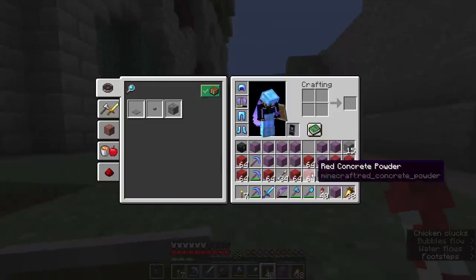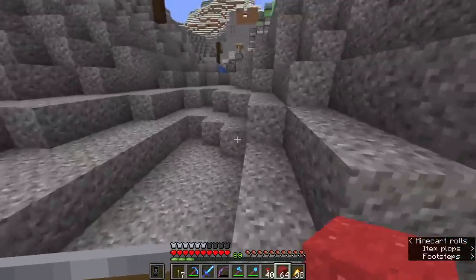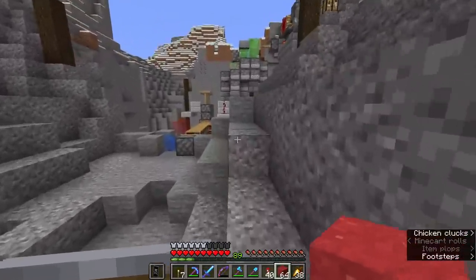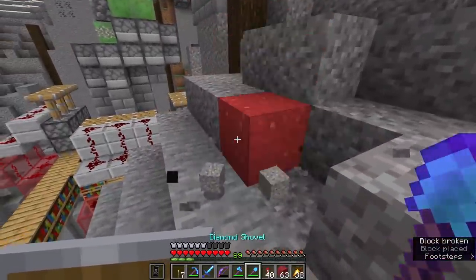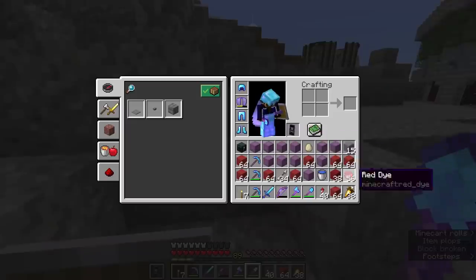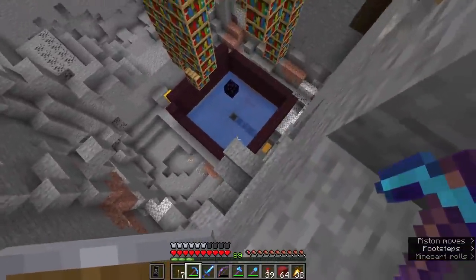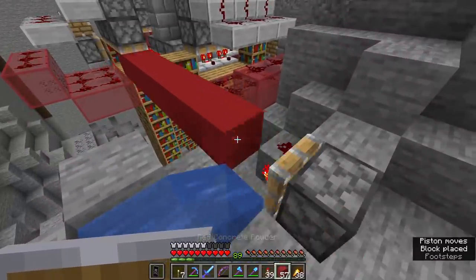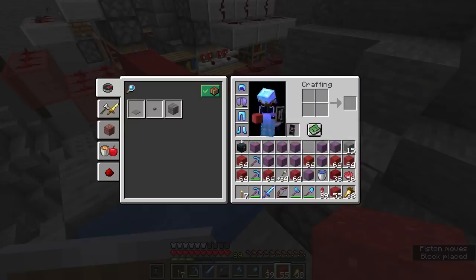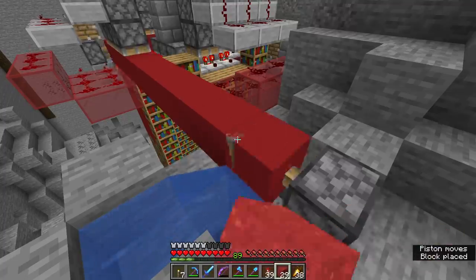We've made a bunch of red concrete powder, so we're heading over to the converter to turn it all into regular concrete, because concrete powder falls due to gravity — if we break anything underneath it, it falls and we don't want to deal with that. The chest down there is now empty and we can start feeding concrete into the system. It's zero-ticking its way around. We should start to see red concrete come through the system.